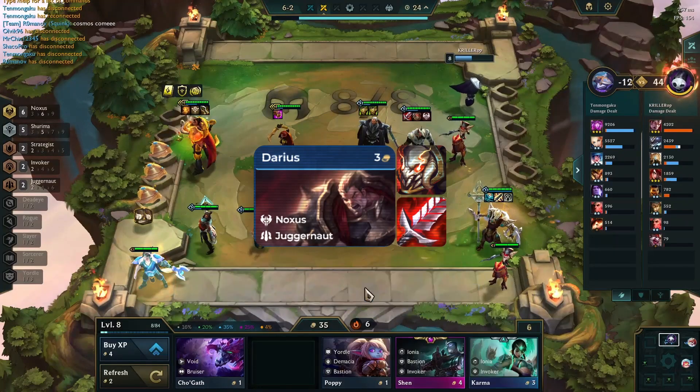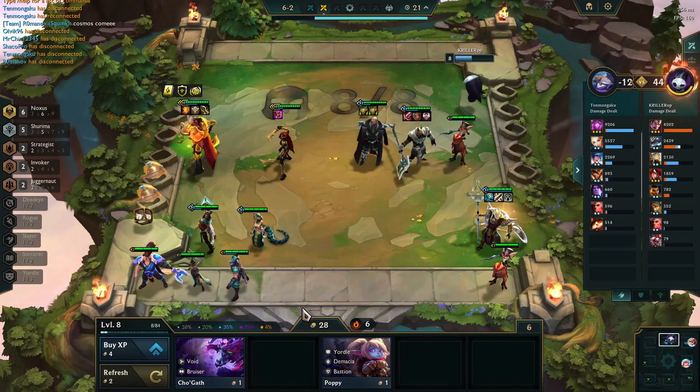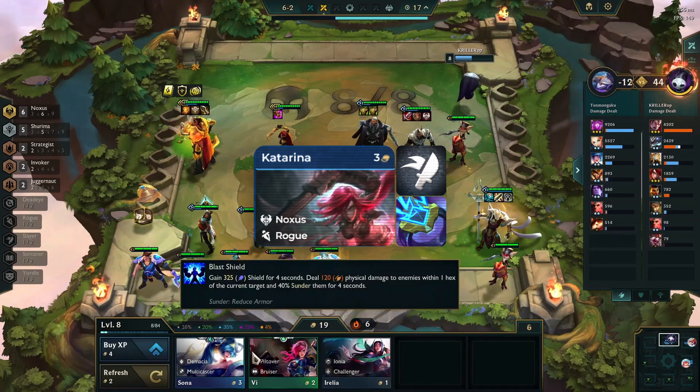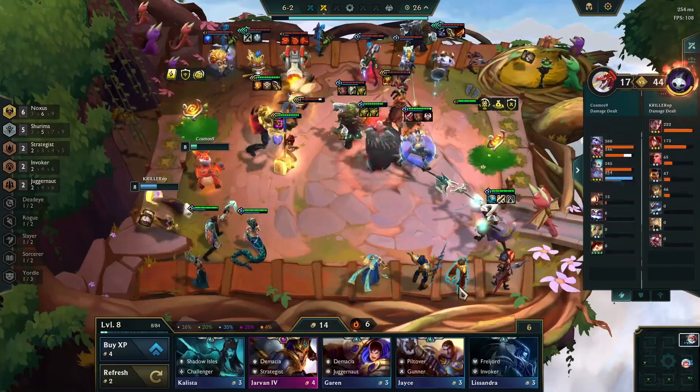Darius also takes Titan's Resolve and Bloodthirster as alternative items. And instead of the Invoker Emblem, there is an option for the Slayer Emblem on Katarina along with Ionic Spark. The rest of the build remains the same.